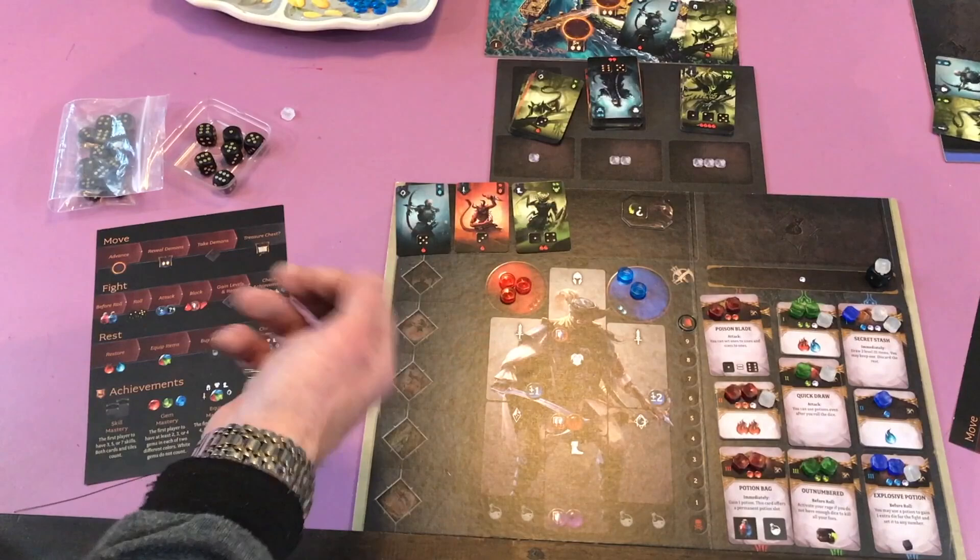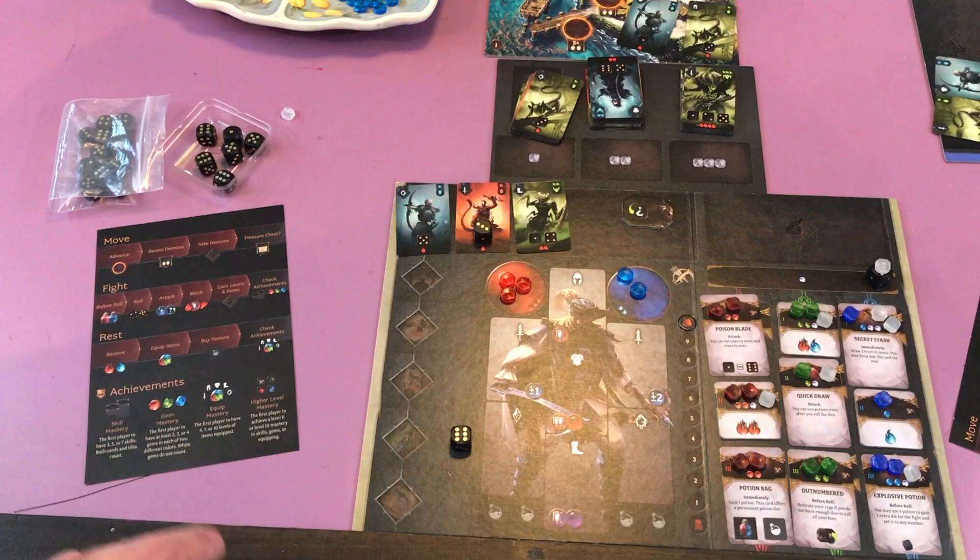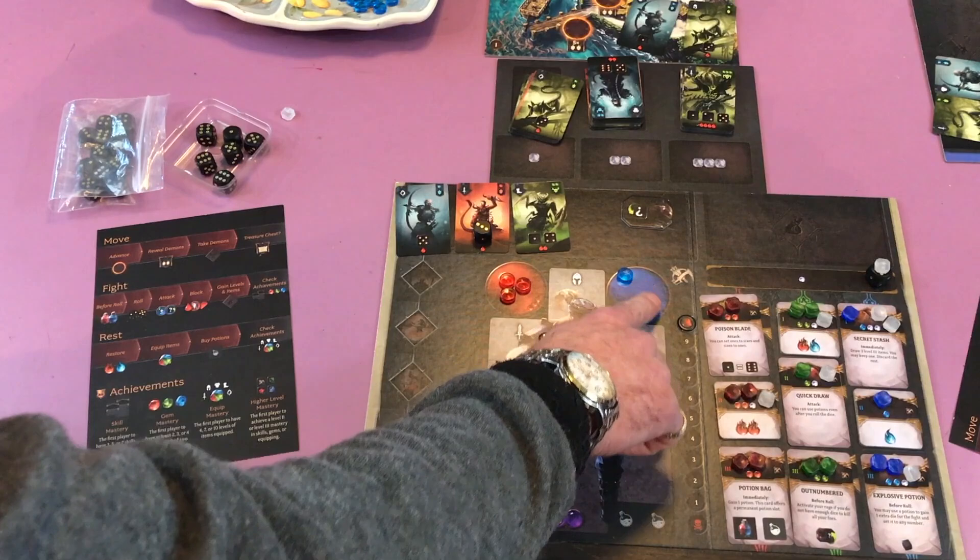So let's look at how combat works. I've got two dice to start so I'm going to roll my dice. I got a six and a three. The three I can use to fight this guy. The six I can't use but there's a lot of ways to mitigate.